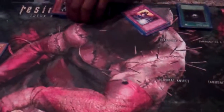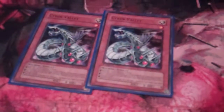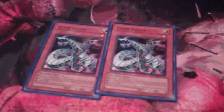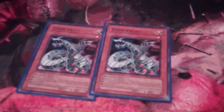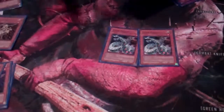Two Cyber Valleys. They protect me for one battle phase and I can remove them to draw. The only sad part is the Light missed timing with this, but it's still good to get your monster out of play, and you draw two — which is pretty nice.